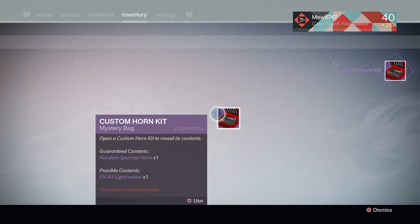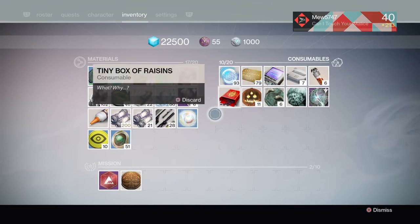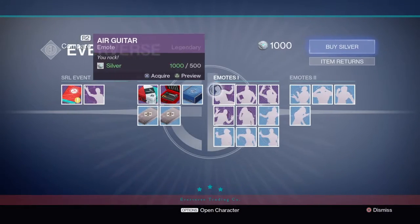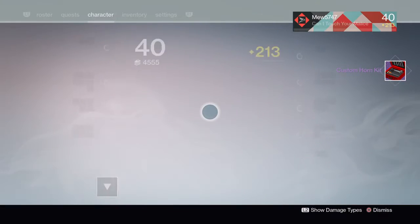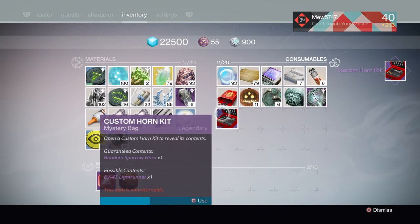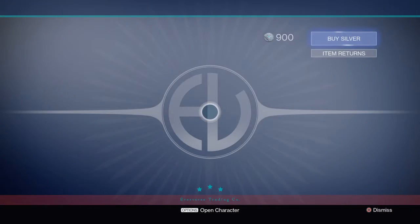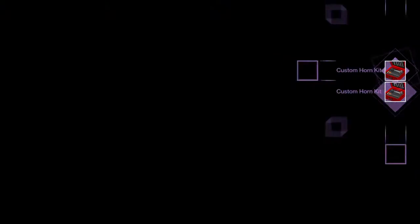Let's open up the first one. Hopefully I get the Light Runner — I really want the Light Runner. Okay, so we didn't get the Light Runner. Let's see what that horn is. If we don't get anything good, we'll buy two this time.